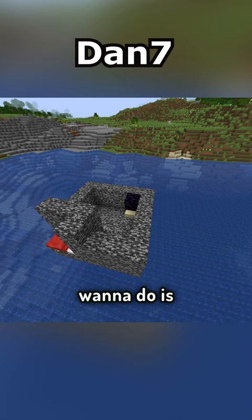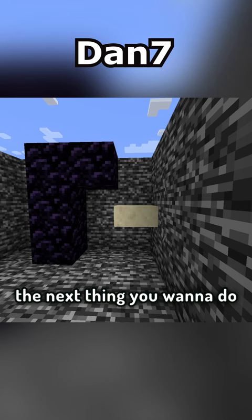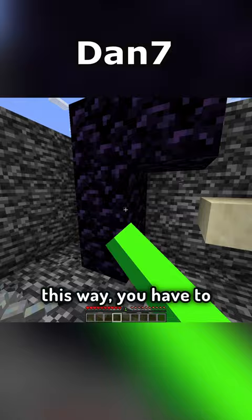The first thing you want to do is make the prison 3 blocks tall. The next thing you want to do is relocate the slab in the second block and put 4 obsidian like this. This way, you have to break 3 obsidian while dodging the silverfish, which would take 15 minutes! And don't even think about killing the silverfish, because you need a hit to jump at 1.5 blocks after breaking the obsidian. Yeah, I'm definitely evil.